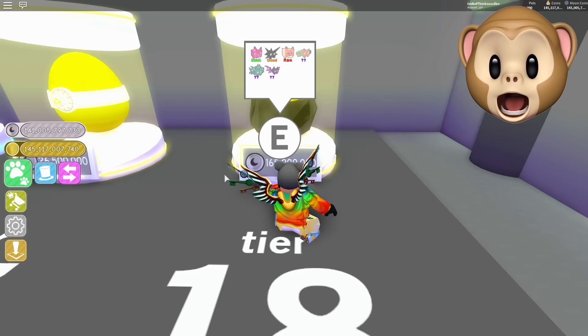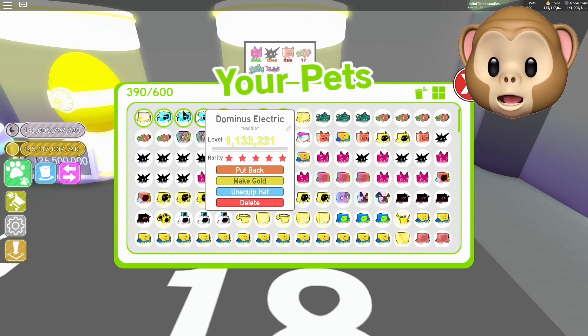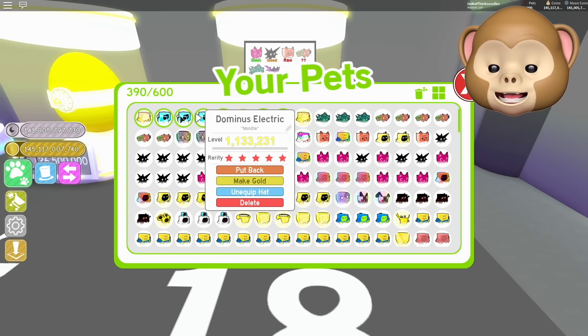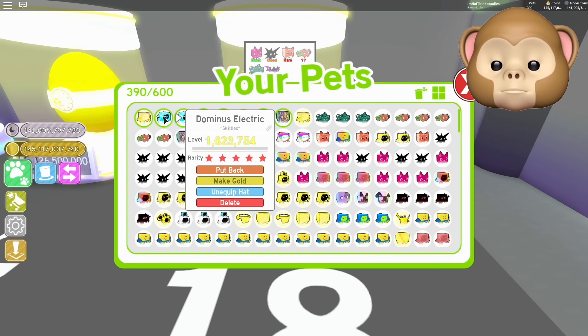A Hydra! I wasn't even paying attention! Dude, let's check out the Hydra. 1.2 million! It's better than my Dominus Electrics! Yes, it is — look! These ones are regular Dominus Electrics. This one's only good because of the Robux hat. So let's unequip hat.